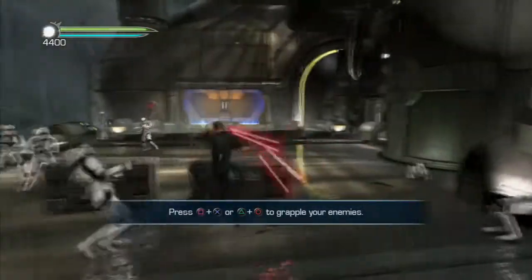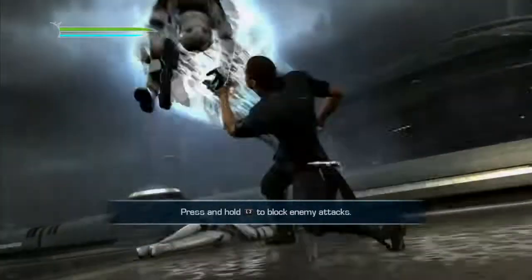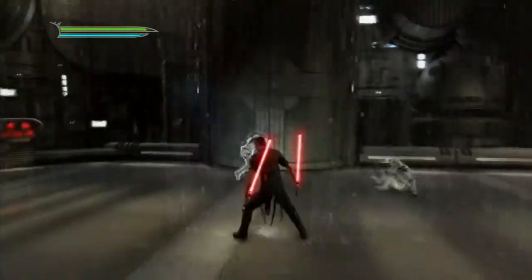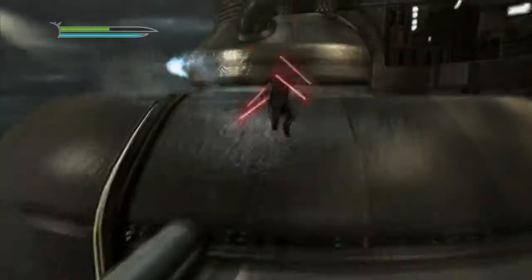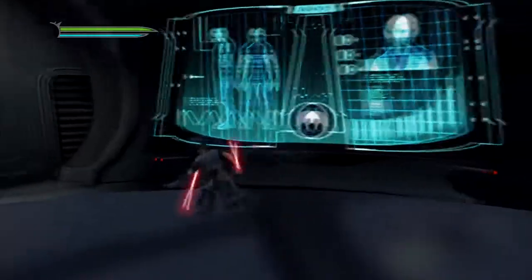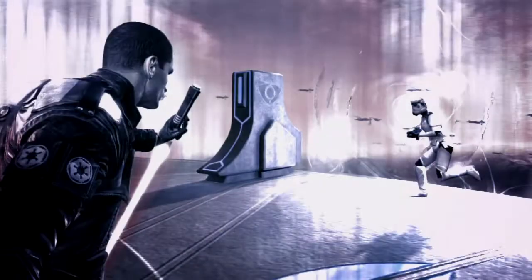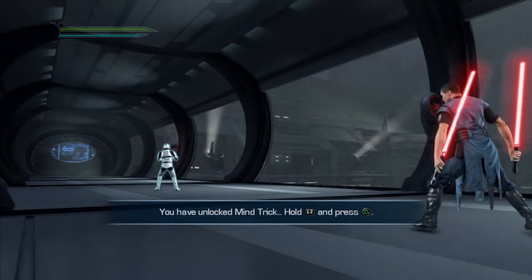The plot of this installment of the Star Wars saga is as enticing and compelling as any Star Wars movie or previously released video game. In this game, Darth Vader's plan is to capture your character Starkiller. The objective of Darth Vader is to capture you, warp your mind, and turn you into a deadly Sith Warrior. As you are hunted by Darth Vader across the galaxy, you are required to learn and use your new range of abilities, including dual-edged lightsabers, attack combinations, and highly deceptive mind tricks aimed at turning your enemies against each other.